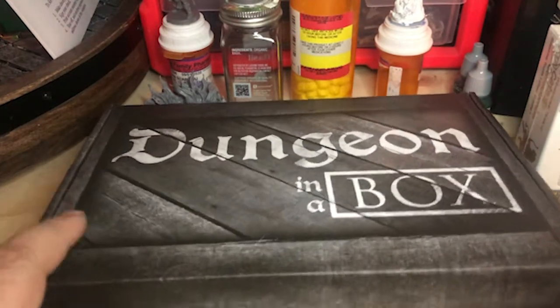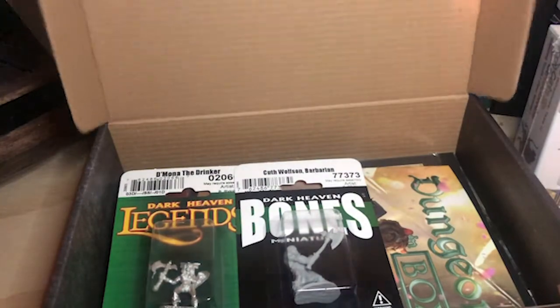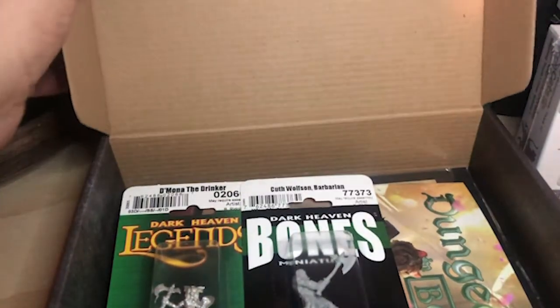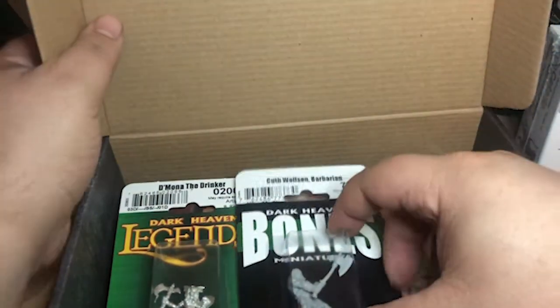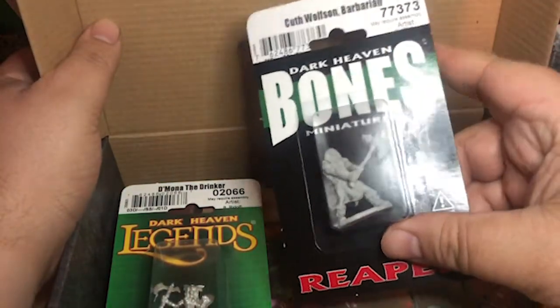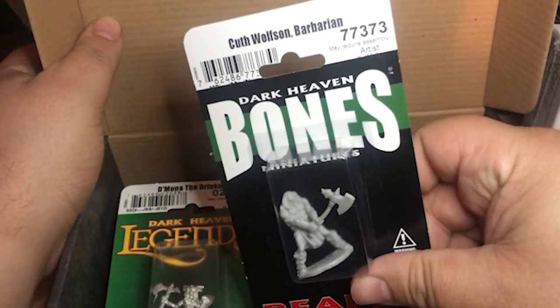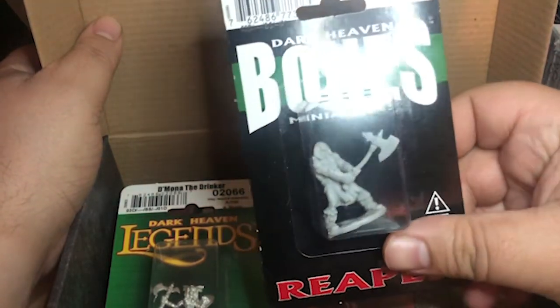Alright, so let's take a look inside this. Straight off is the two 3D miniatures. We got a Colt Wolfson Barbarian, which is kind of cool.